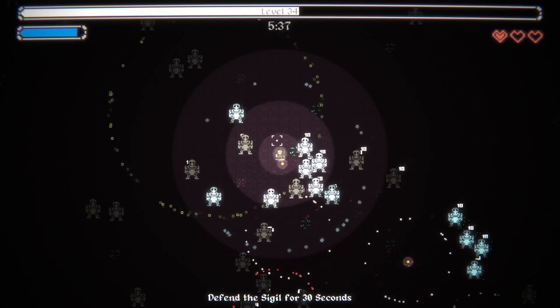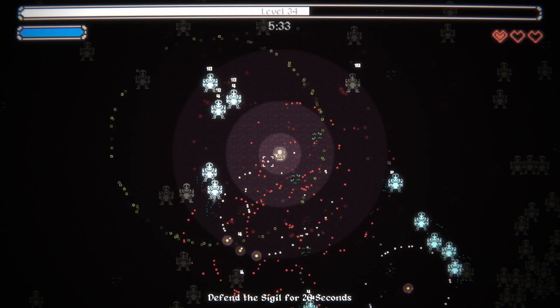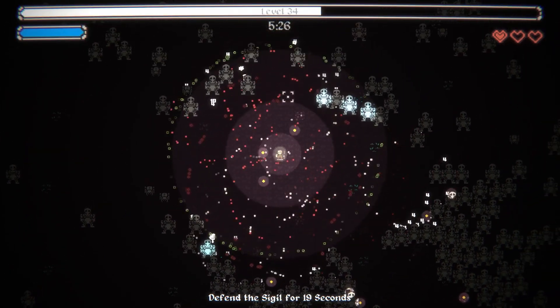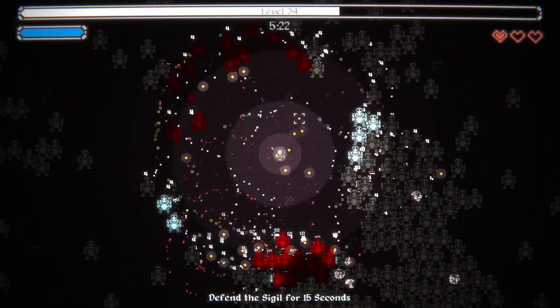And here's our next boss - hopefully it's not a shooty boy. Oh, this is defend a sigil - that's easy. Oh, it's a 0.2% chance - got it. I think I saw the 0.2 as in, oh yeah, I just definitely misread that. Well, it is what it is.